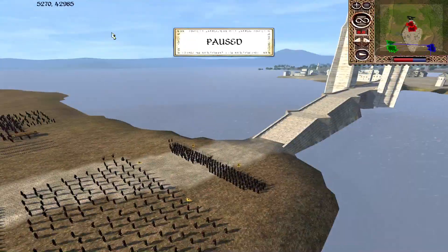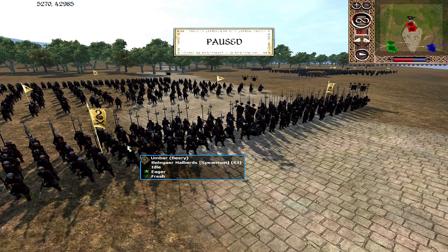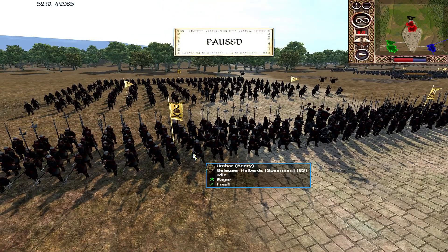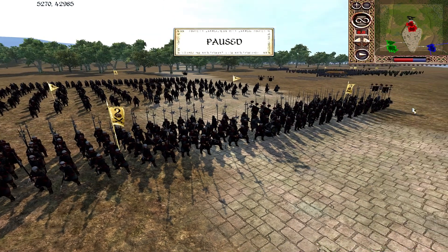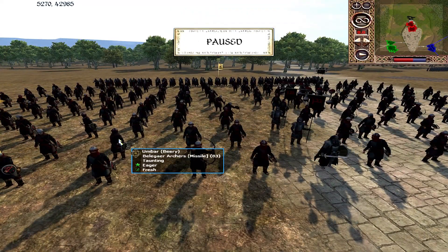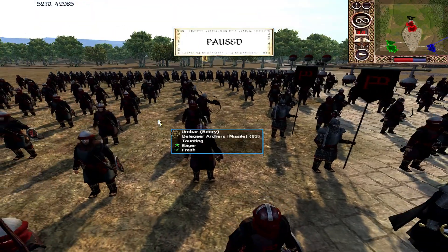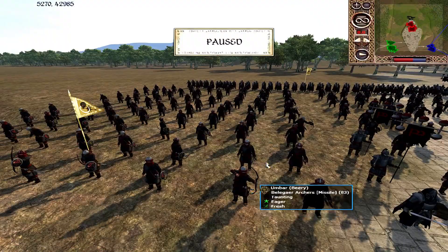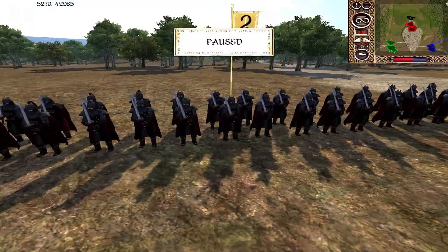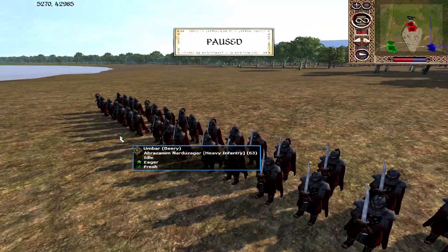Moving on to the offensive units — apologies if I'm a little sniffly due to allergies. We've got Beery playing as Umbar. A couple of units of Belagir Halberds at the front — their AP should stand them in good stead, but against pikes they will be outranged. A couple of units of Belagir Archers back here, the very cost-effective archer Umbar can put on their front lines, with a slight shield value and decent armour. Also an Abrazanim Narduzagar — another human swordmaster unit, this time from Umbar.